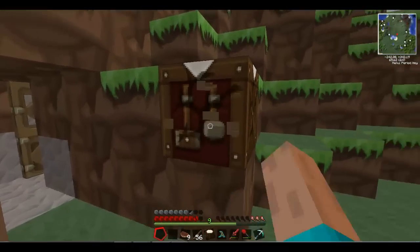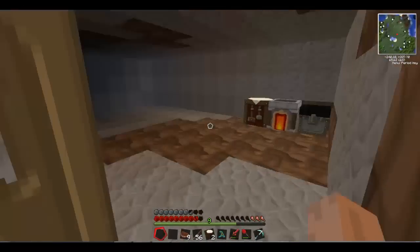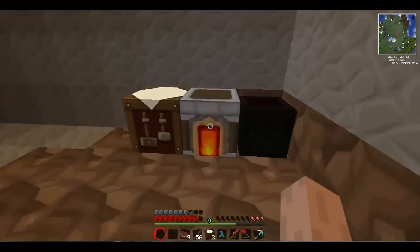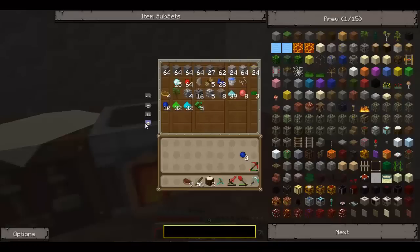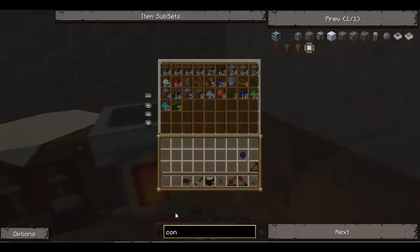I didn't leave this here when I was making the door. Now that I've got a few more demons, I will have a lot more diamonds when I finally make a condenser. But to make the condenser, I will show it to you.